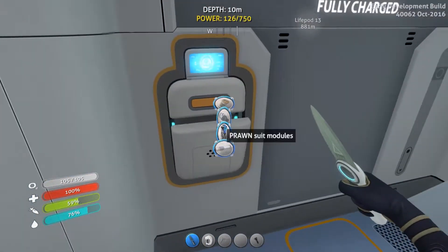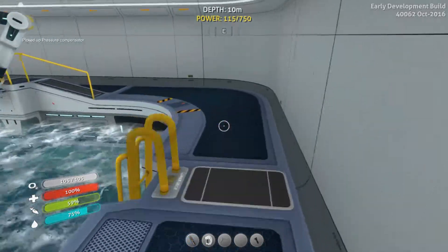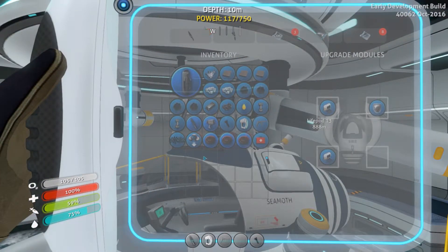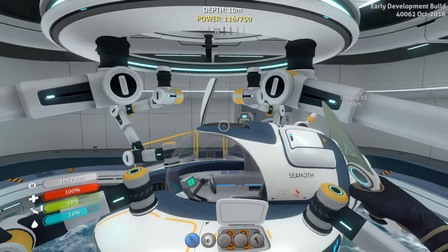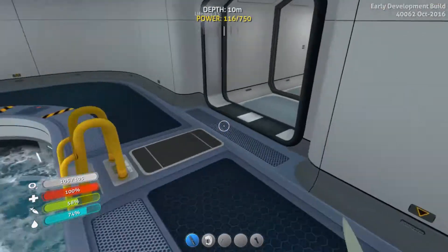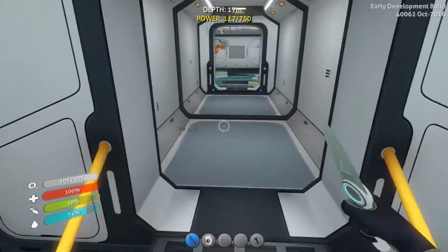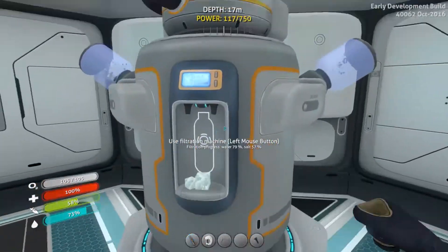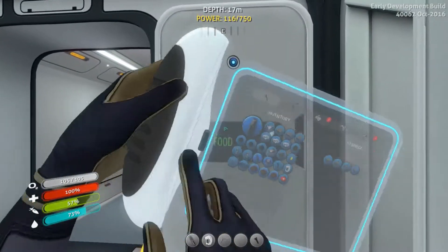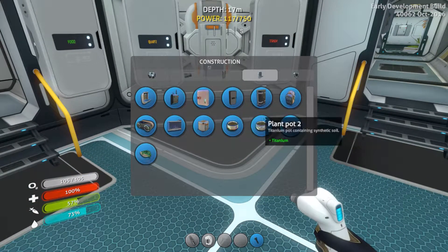Let's go pop this into our Seamoth and then we should be good to make the modification station, hopefully increase this bad boy's depth a bit more. Pressure compensator please — thank you. Thinking about it, did I already make a compensator? I made a hull reinforcement and a pressure compensator, so crush depth is now 300 meters. What does the hull reinforcement do? I'm not sure it really seemed to do anything.